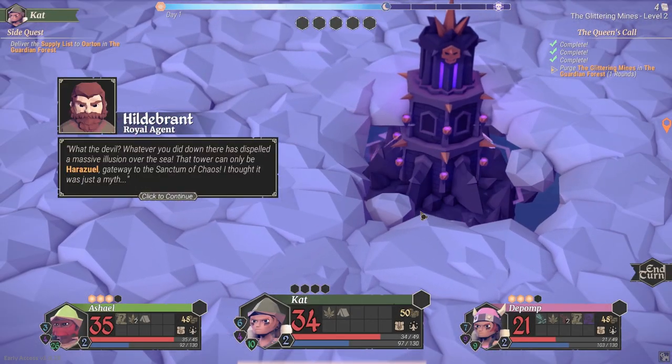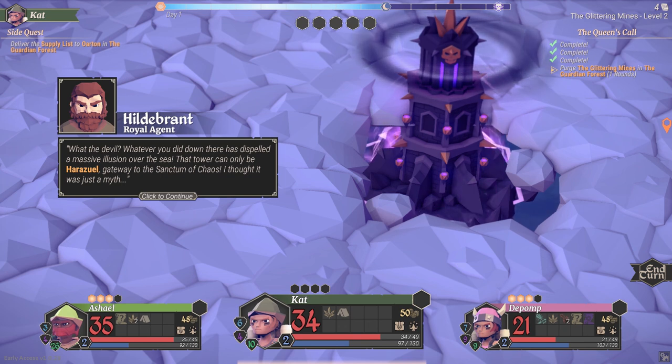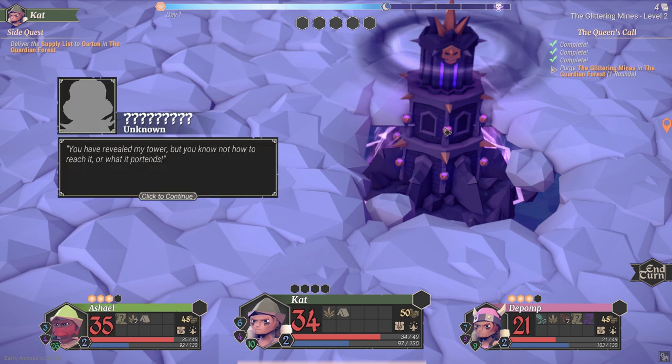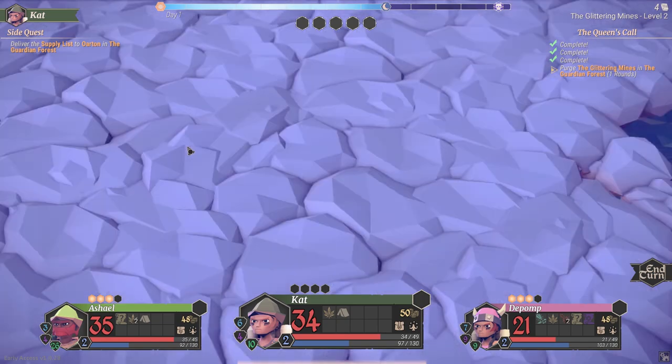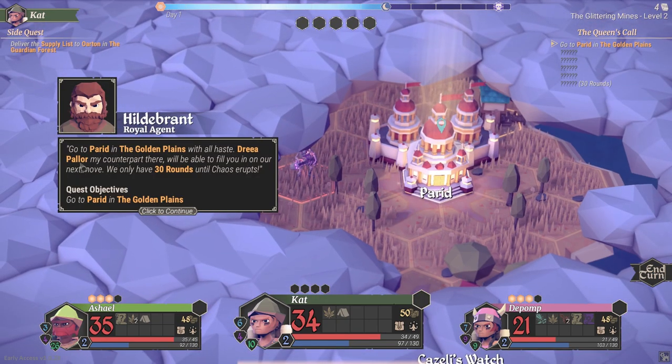That was quicker than I normally expect the mines to be. The story reveals: whatever was done in the mines has dispelled a massive illusion over the sea. The tower can only be Harazual, gateway to the Sanctum of Chaos - they thought it was just a myth. The villain declares: 'You have revealed my tower but know not how to reach it or what it portends. Surrender and end this madness.' Going to Parade in the Golden Plains with all haste - 30 rounds until chaos erupts.